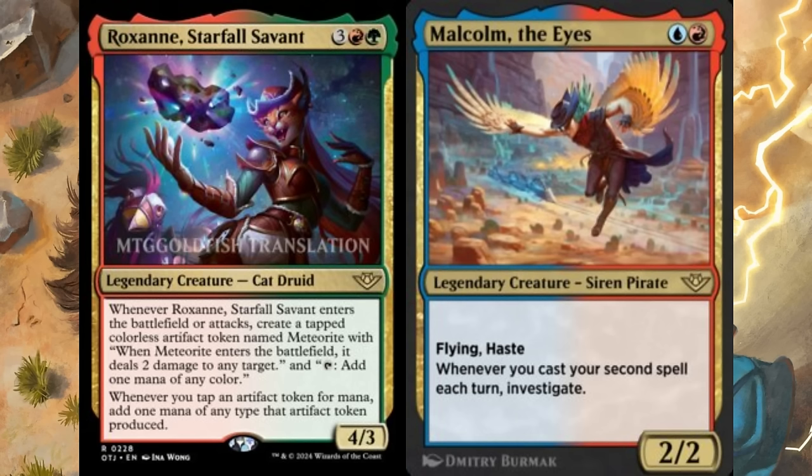Malcolm, the Eyes is two mana, one each of blue and red, for a two-two legendary siren pirate with flying and haste. Whenever you cast your second spell each turn, investigate. A two-mana two-two with flying and haste is a solid stat line. The flying Kiln Fiend from yesterday is probably generally better, but Malcolm could fit into blue-red artifacts decks in standard that want to be real decks, and investigating every other spell is real value.